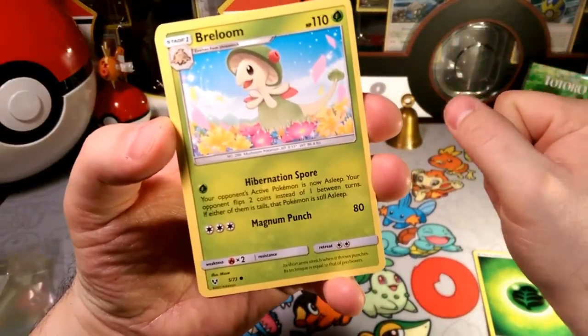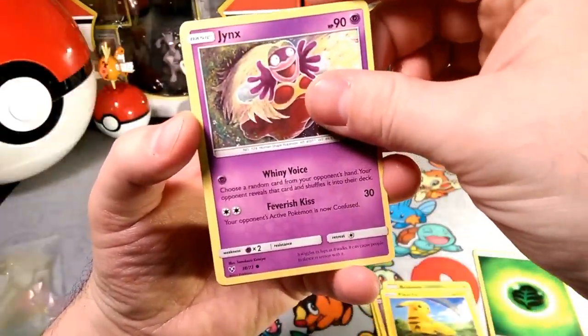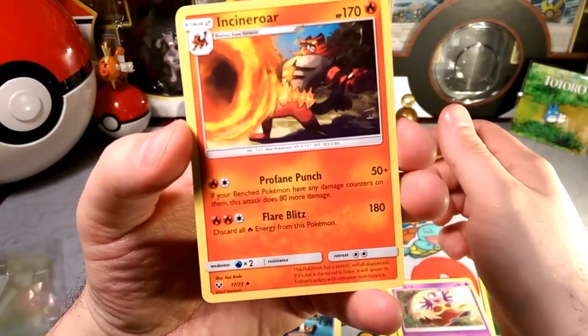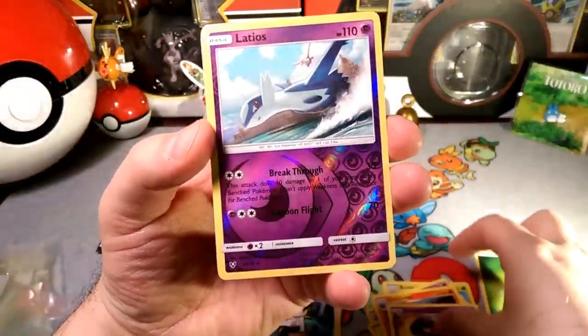So we got started with a Breloom with a Hibernation Spore. Some Swagger from that Tauracat. Ekans! Pikachu by the Rainbow. Jynx doing that face. Sophocles. We got the Profane Punch, 170 HP Incineroar. Intimidating Pattern Arbok, which is pretty cool if you actually try to play it.